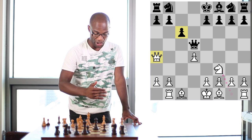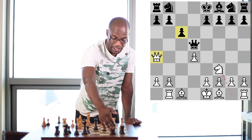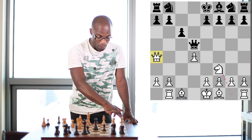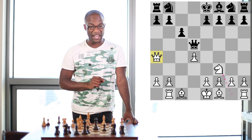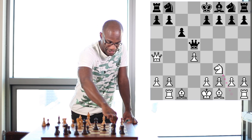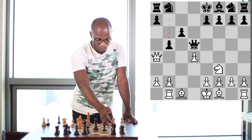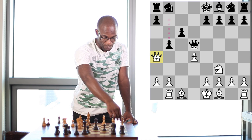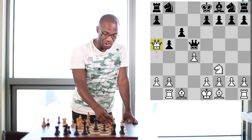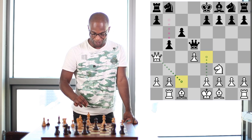White benefits from the insertions of Queen to a4 check and Pawn to c6 in a couple of different ways. By inserting Queen to a4 check and calling out Pawn to c6, White first of all eliminates the possibility of Black's Queen's Knight developing to its most natural and aggressive square on c6. At the same time, the Queen on a4 already provides defense for the pawn on a2. Throughout the variations we saw again and again that White actually intends to move this Queen back to the c2 square, where she can support the advance e2 to e4 under the right conditions.